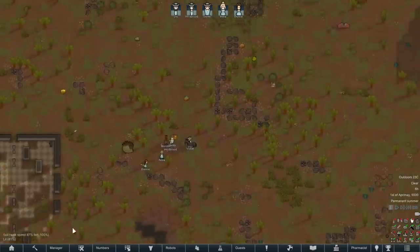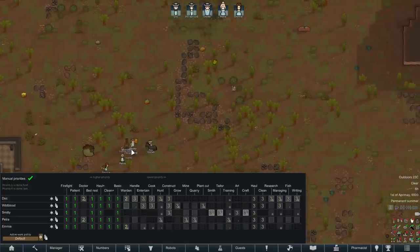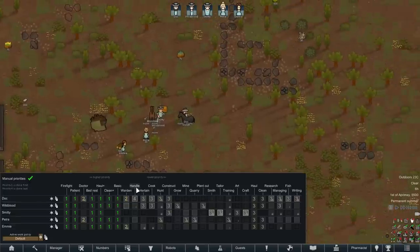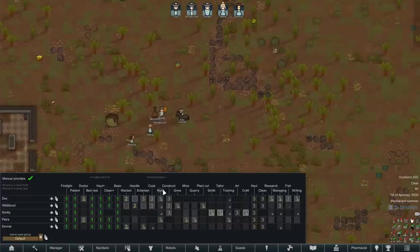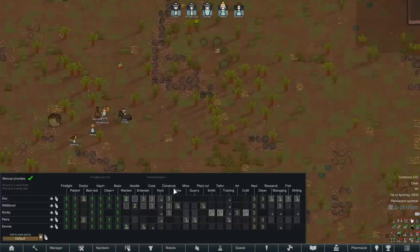She wants to open a hotel here, so we'll see what we can do about that. Wardening is going to be a pretty high priority because if there's a prisoner sitting around that needs to be fed, we want to make sure they don't starve to death. We're going to enable high priority animal handling on Wildblood. Entertainment we can ignore for now — in practice it's going to be to take care of guests once we've got hospitality. I'm going to keep hunting off for now.